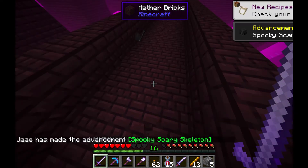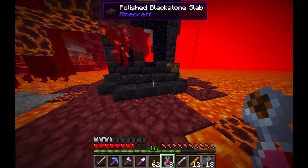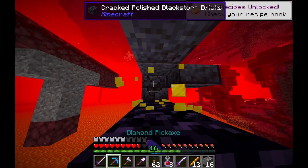I also killed a wither which gave me a wither skull — super rare. On my way back to the fortress I found a ruined portal, which always has good loot, so I took the golden chestplate from there because my gear was broken, and even grabbed the two gold blocks.